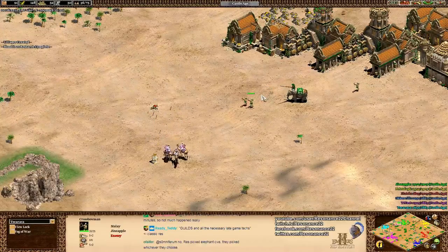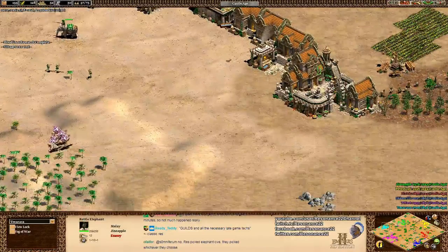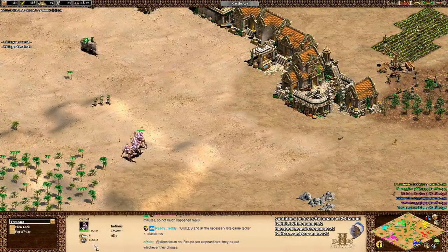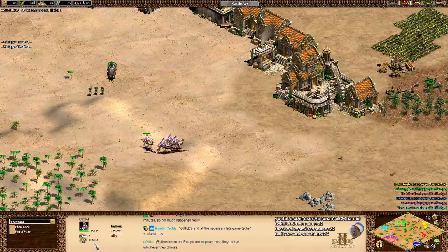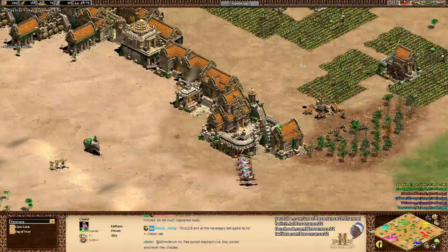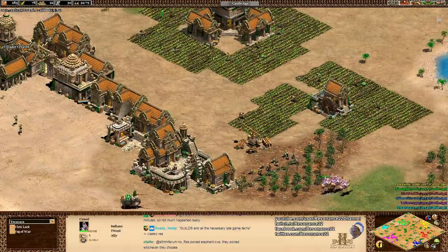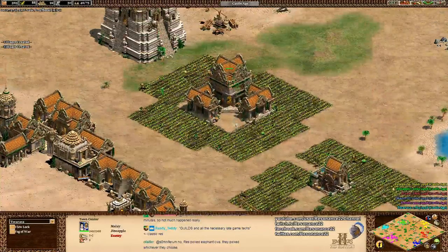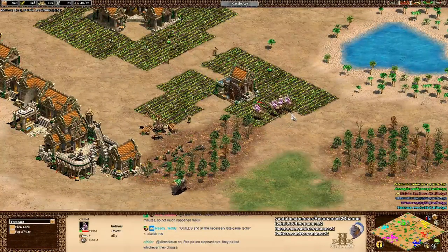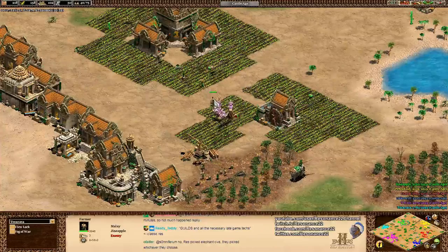Giant Apple has some crossbowmen on defense - nice to see him transitioning properly to a mid-game unit. He also has a battle elephant of his own, and he has to deal with Kanye Twist's Indian camels. With the additional plus 1/1 armor that they get as a civilization as well as plus 5 attack versus buildings, it kind of makes them a substitute replacement unit for knights. The camel's significantly worse as a raiding unit than a knight due to having only 6 attack, but still capable of picking off some villagers.